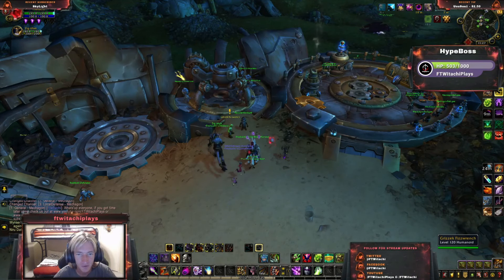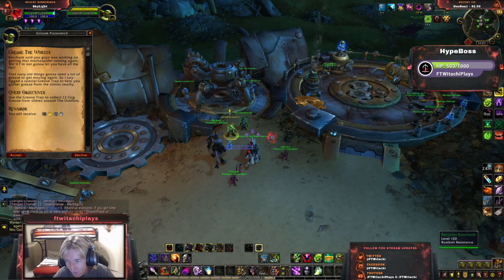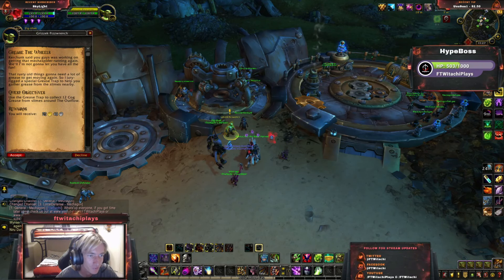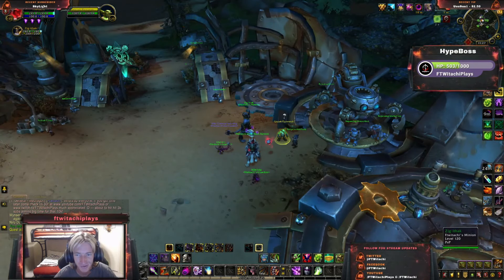Alrighty, we are getting a quest from someone different this time. It is not from RecyclerKerChunk, it is from GrisakFizzWrench. Use the Grease Trap to collect 12 Cog Grease from Slimes around the Outflow. Let's do this.